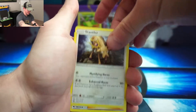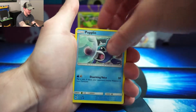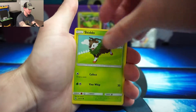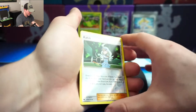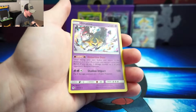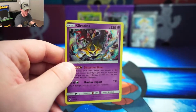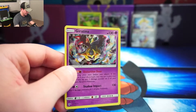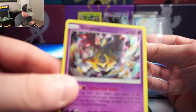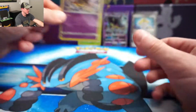Mixed Herb, Stantler, Morty, Slugma. And then a reverse holo Kahili — and on the back a holo Giratina! Wow, I'm going to sleeve this up right now. We pulled a holo Giratina on the back — it's really hard to tell or make out, but we got it.